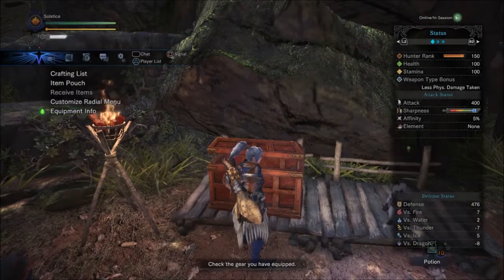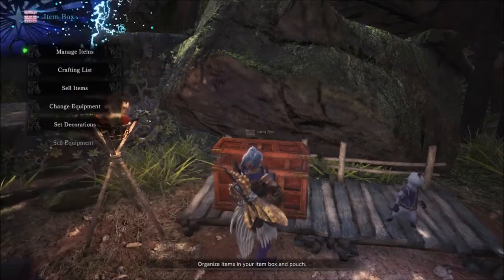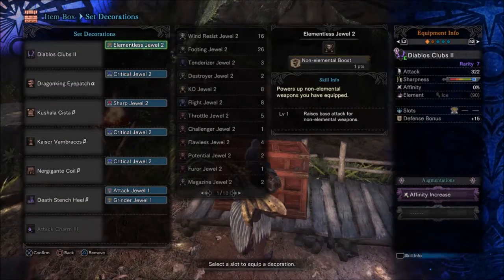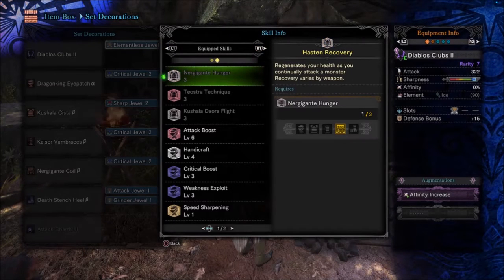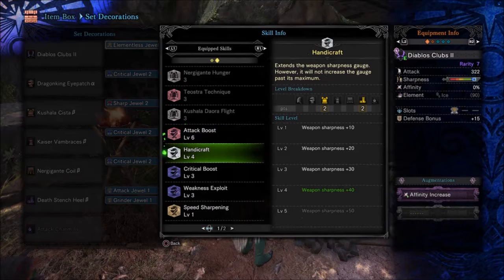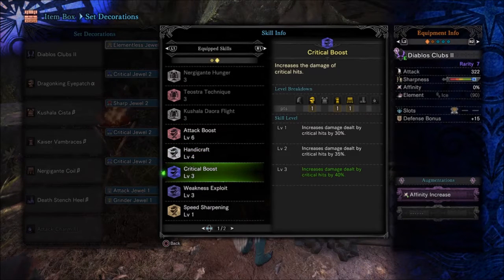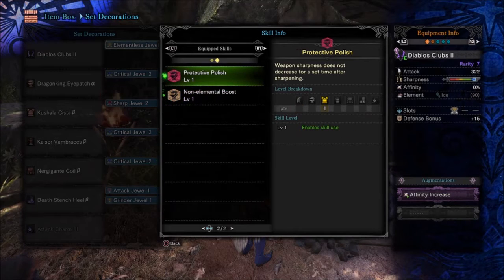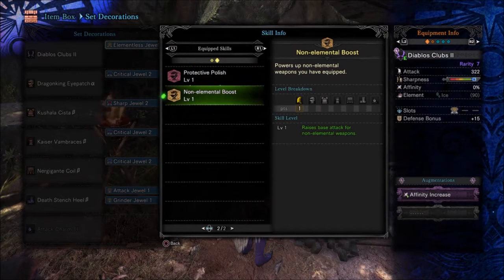Because I'm also using a lot of decorations, I'm getting some extra perks here too. So let's go ahead and look at that. I'm getting level six attack, level four handicraft, three on crit boost, three weakness exploit, speed sharpening, and protective polish.